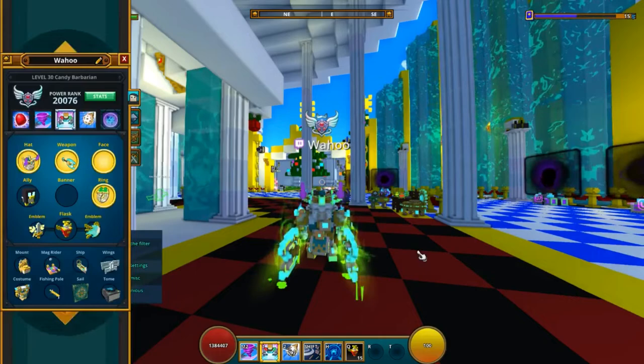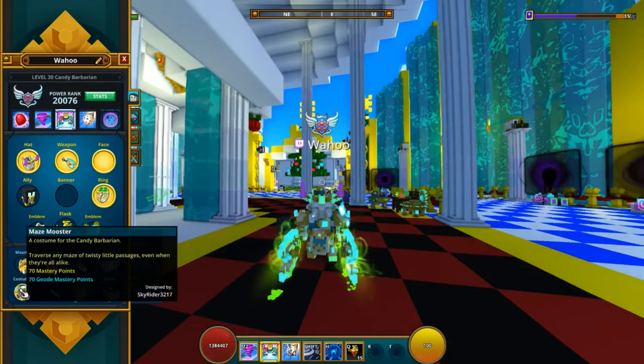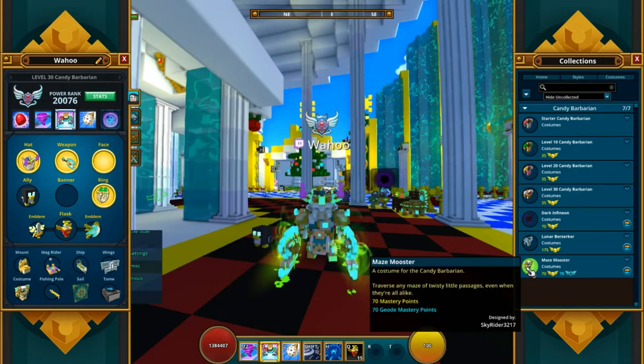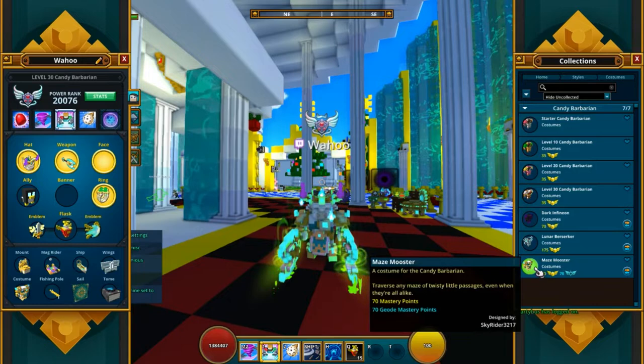So the costume is the Maze Mooster, and it's a Geode costume. You can make it in the Crystalology workbench if you get that far, and it's pretty cool. I went with it because Skyrider gave it to me as a gift, so the level 30 costume is pretty cool as well, so if you got that one, I would definitely check that one out.